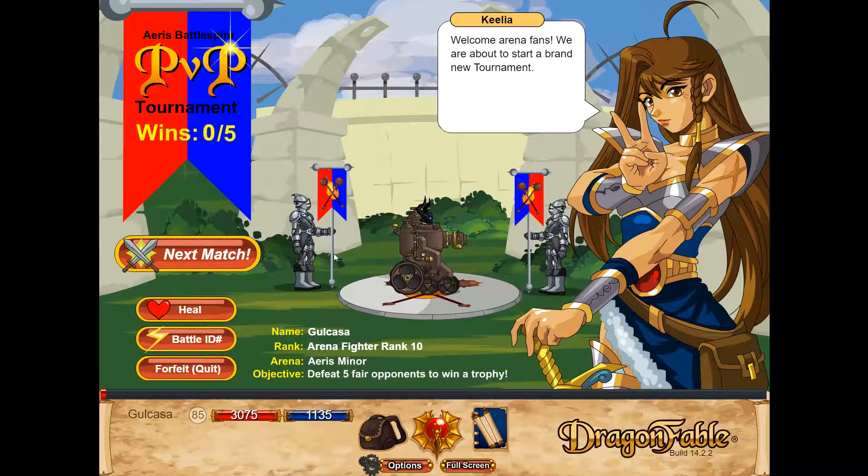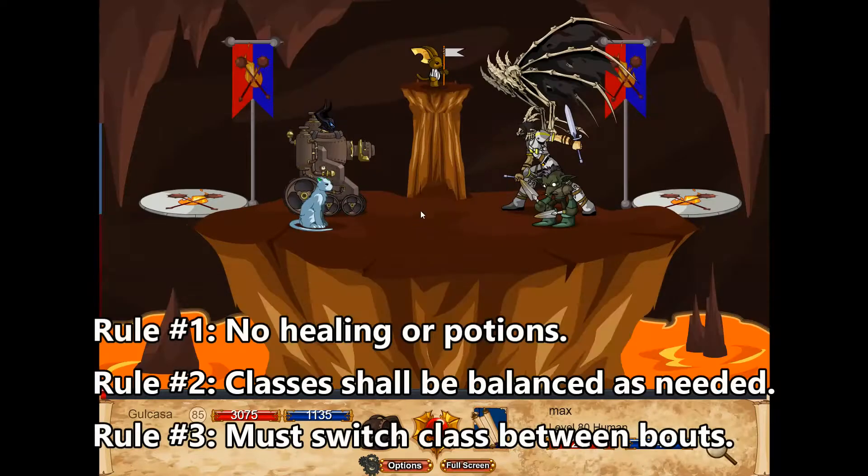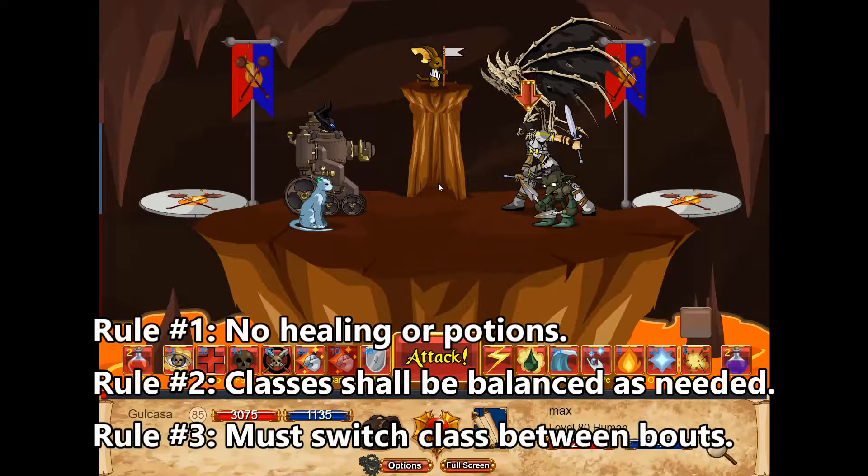Hello everyone, this is TheGreatPumpGid speaking and welcome to this new PvP video about Dragon Fable. Last time we managed to get up to a streak of 1 and now we'll be continuing with the same ruleset as usual. So we'll be going as a Gnomish Team Tank Mark II this time around, another Dragon Coin class released quite far back during the Energy Orb saga.